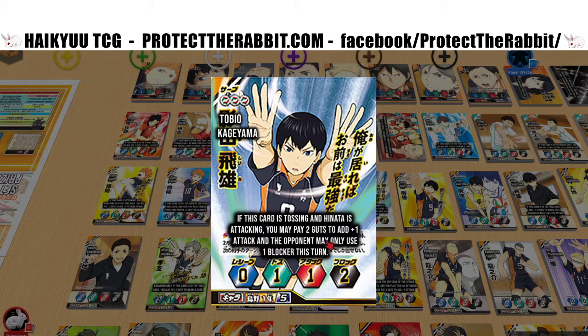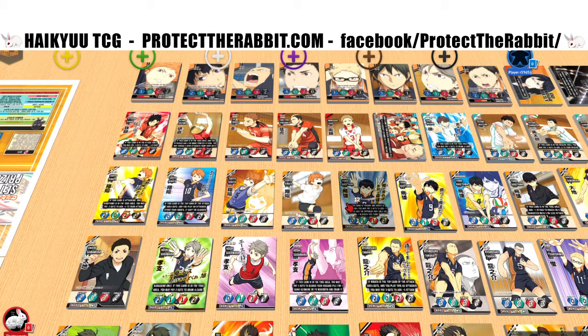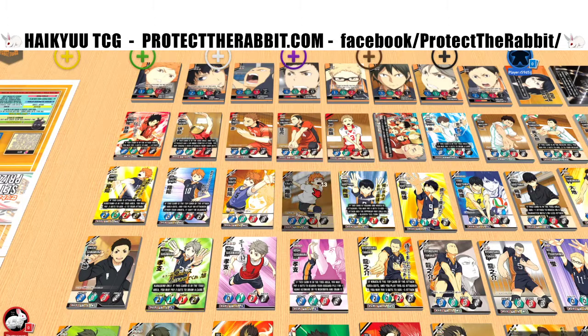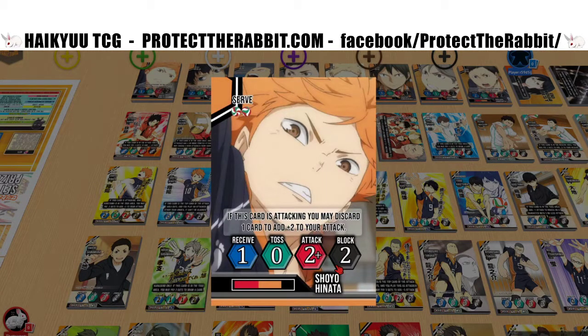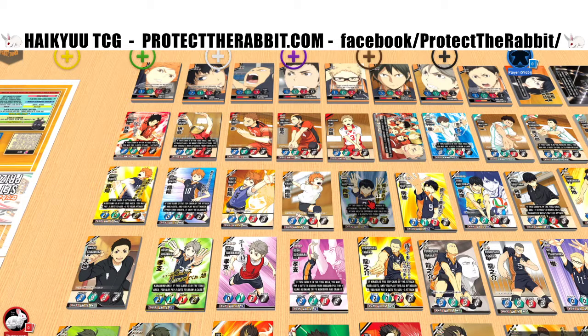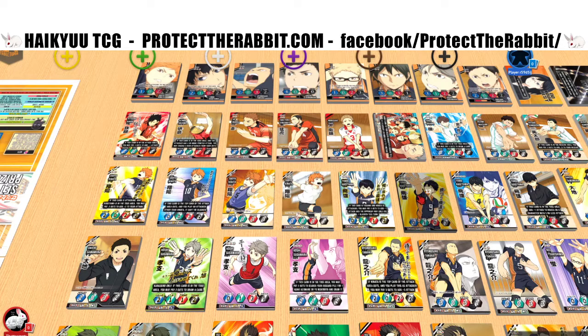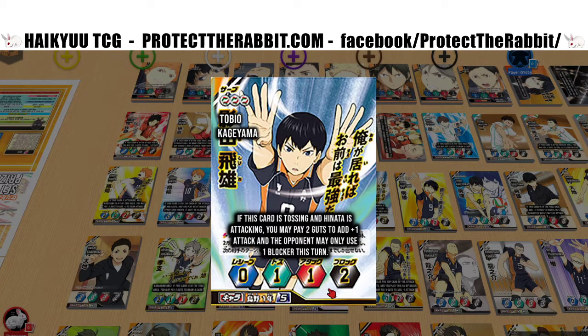It seems pretty expensive because guts are so valuable, especially for card draw. But plus one attack with only one blocker allowed — it's basically giving plus two attack effectively. You can get to six pretty easily: discarding a card and two guts to have a six attack that only one blocker can stop. That's basically unblockable, so it's a pretty good card. One toss is always nice because getting attack bonuses through other cards is hard.